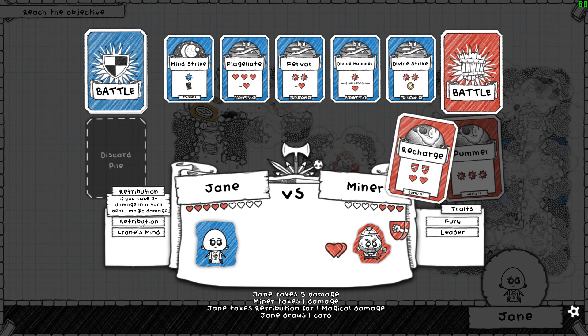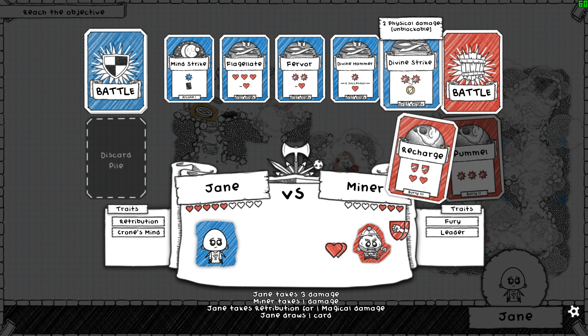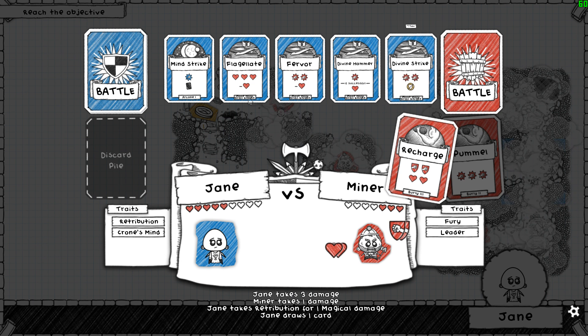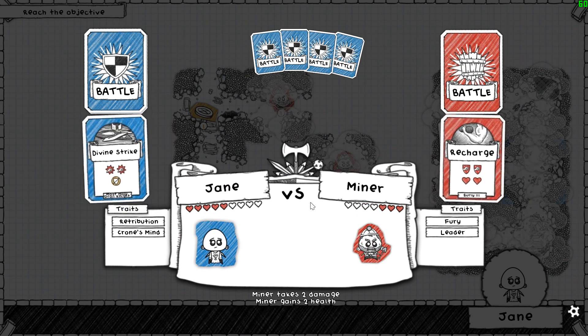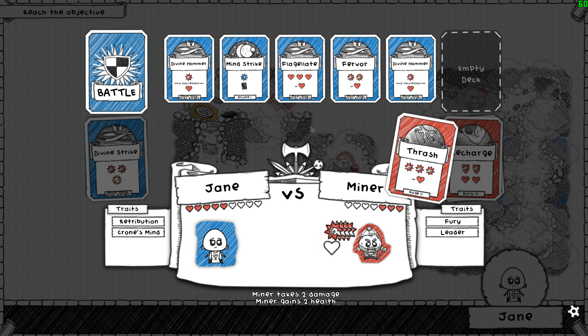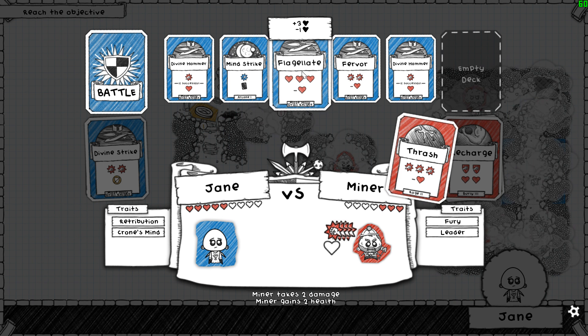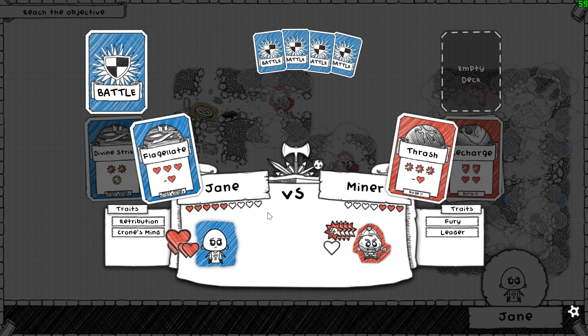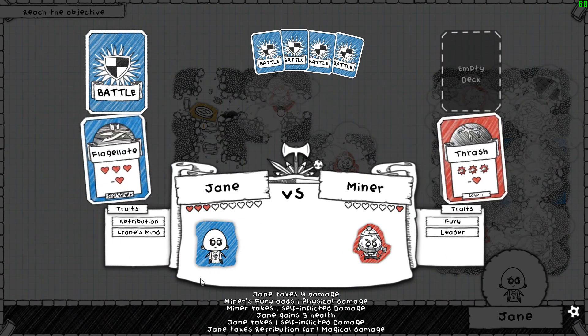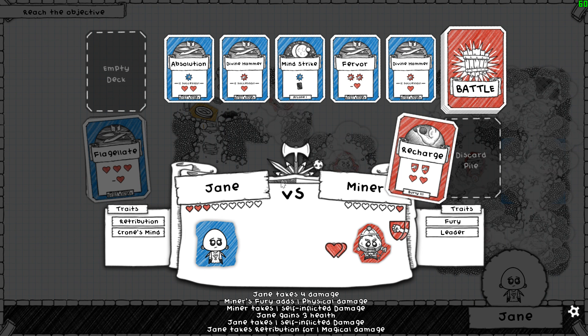If you take plus three damage in a turn, deal one magic damage. We'll use the unblockable attack to counter their heal pretty much. That's a lot of damage. We take one damage and then heal three damage. We gain two - not four. That would bring us down pretty significantly. So I think two damage for two heal is acceptable.